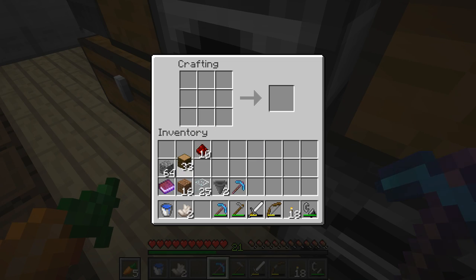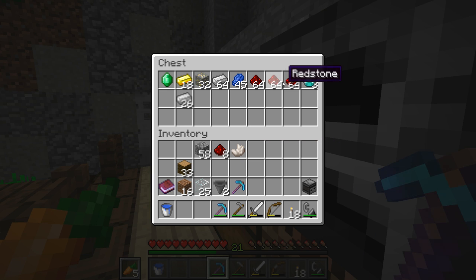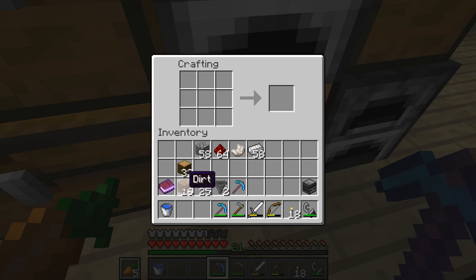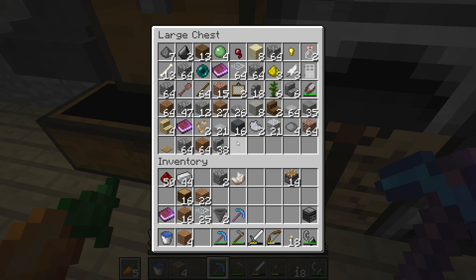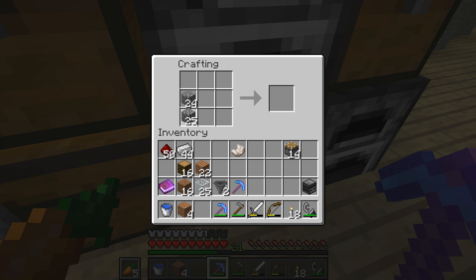Let's craft the observer — I believe the crafting recipe is something along the lines of this. There we go, an observer. I just need one. Let's get a little bit of redstone out — not glowstone, redstone. We don't even need repeaters or anything like that; it is the most basic build in the entire world. Now let's craft a bunch of pistons; we need 16. We've got 14 right now, so the limiting factor is our cobblestone supply. Let's go ahead and rectify that.